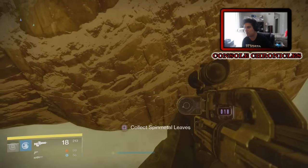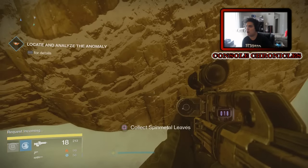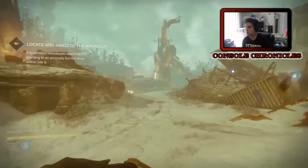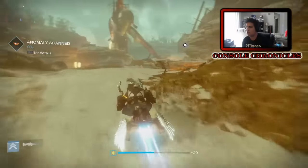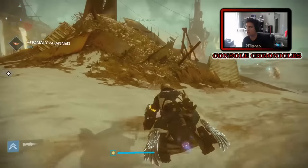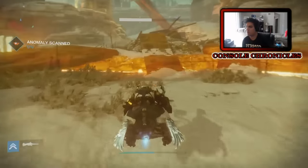The exotic quest is going to say to search for an anomaly. Now I have the anomaly here - this anomaly is basically going to lead you to where you're going to get the first step. What you're going to do is scan it in and then follow the path.